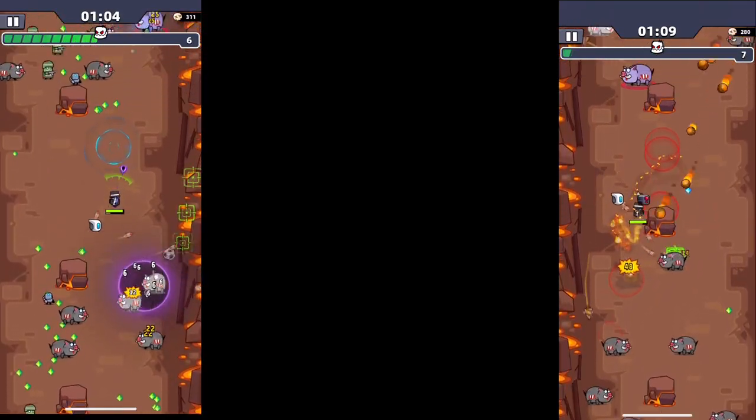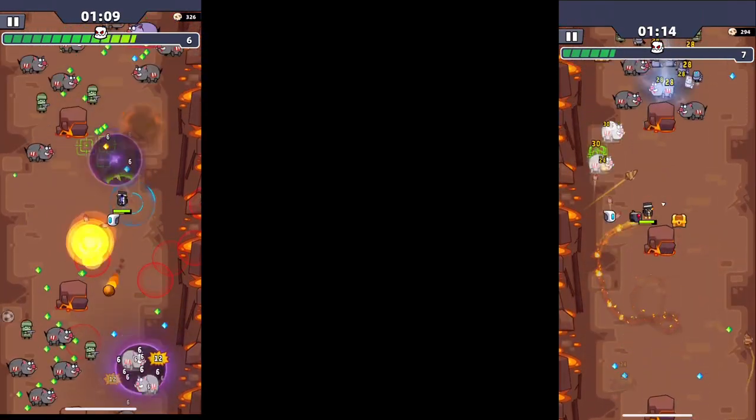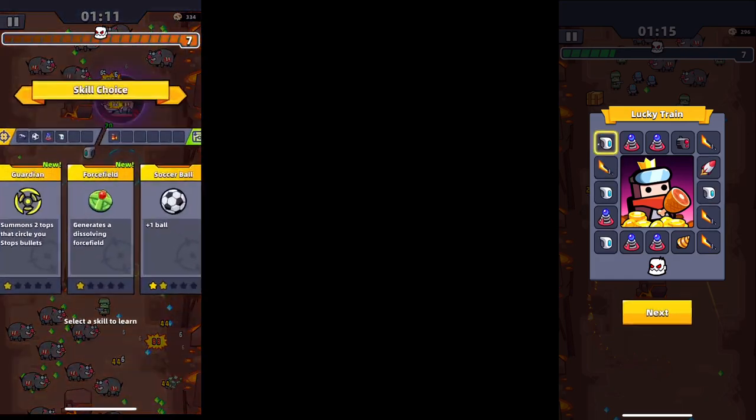There are pigs in this, and at the one-minute mark you're going to get the pig elite. It can be a little bit difficult if you get bad RNG, but if you do, just try to kite them away and let the magic happen.